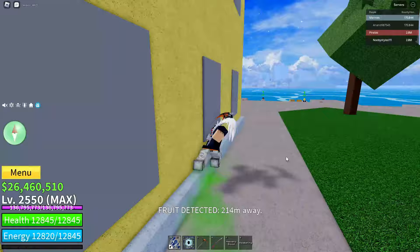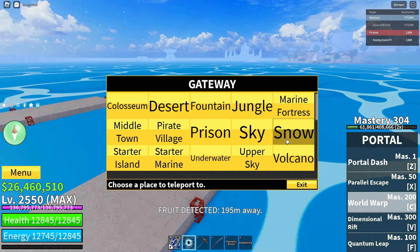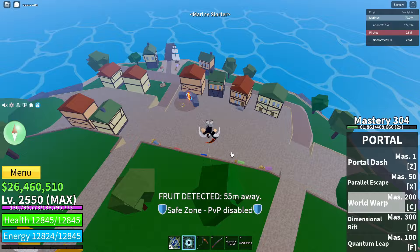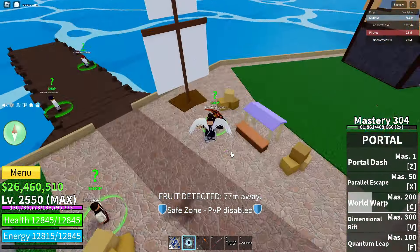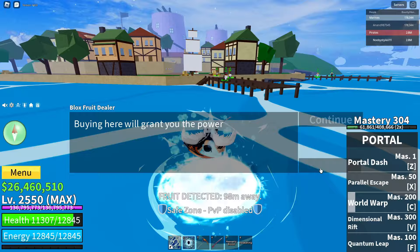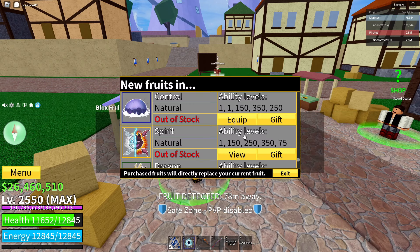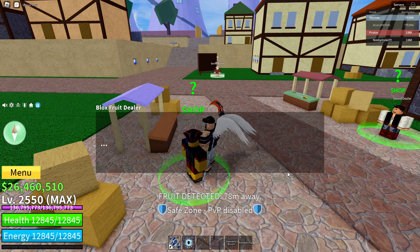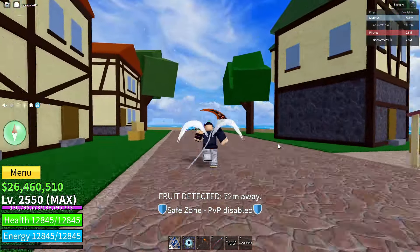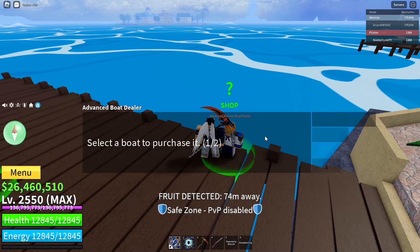Now go straight to the marine start area. Come over here — if you guys never became a marine, this is what the marine start area looks like. Go over to the Blox fruit dealer here. Click on this guy, click on continue. Go over to the same fruit, click on it, click the Robux icon, and click cancel — this time you don't need to open the type-in thing. Click cancel, then click exit. Now get yourself a boat and get to the jungle area.